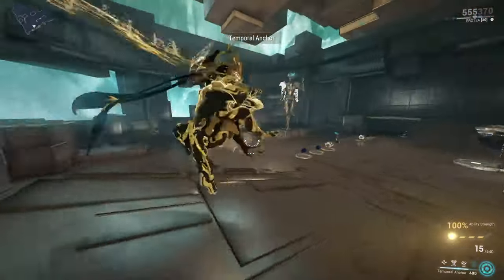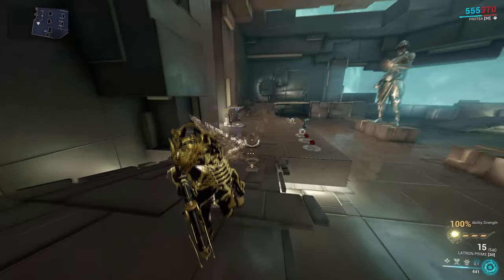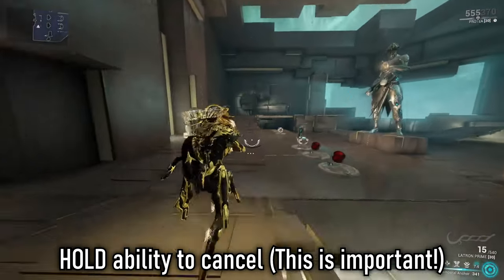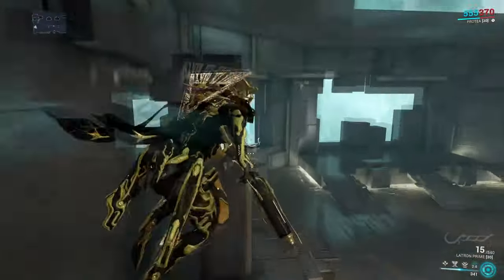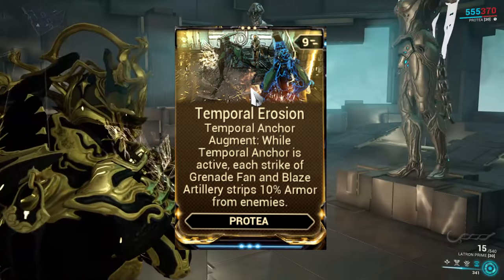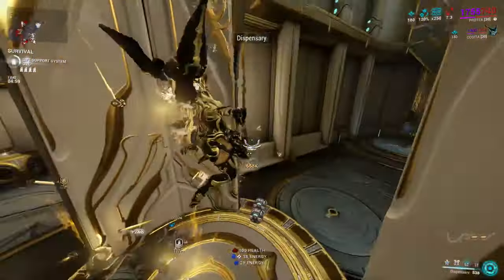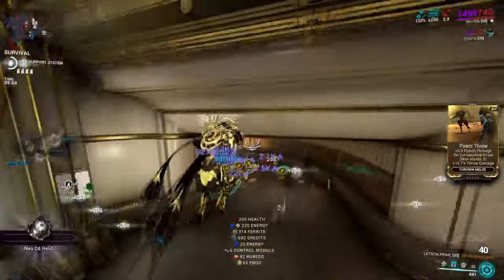It's worth noting that a lot of people find it disorienting rewinding back during the warp phase — you can cancel this rewind by simply holding your fourth ability again once it's active. Just make sure you're in a good position before canceling it; if not, take that rewind and be safe. This ability is important for this build as we're using its augment, which synergizes with her first and second abilities, providing armor strip per hit. You will really feel the difference in ad clearing — that armor strip is no joke. Even acolytes don't stand much of a chance against this build when set up correctly.